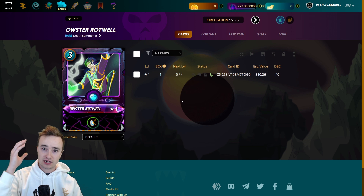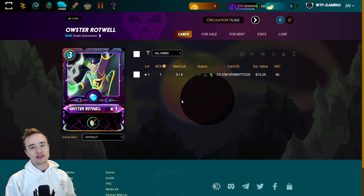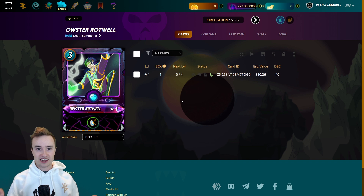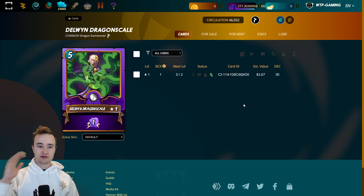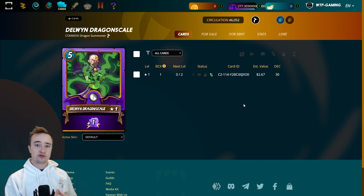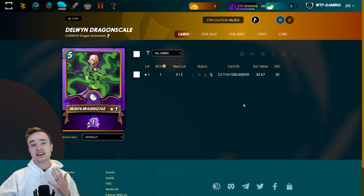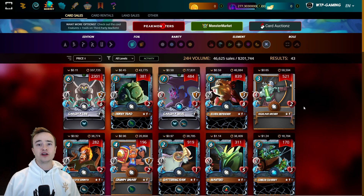I mostly want rentals under one DEC per day, but with the new water deck reward cards everyone is using magic in low silver. Having a summoner that gives magic reflect to your whole team can be insanely powerful to counter that. Then we picked up Delwin for 0.36 DEC per day, which was a bit cheaper than the rest of the market. What I like about this card is it can add plus-one magic to any deck — not just water — so it can really surprise an enemy.